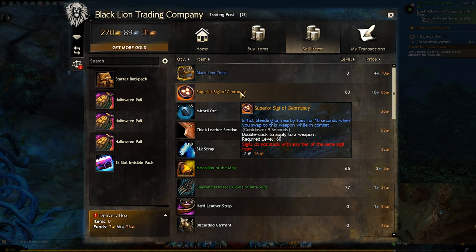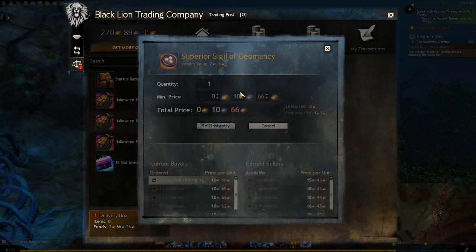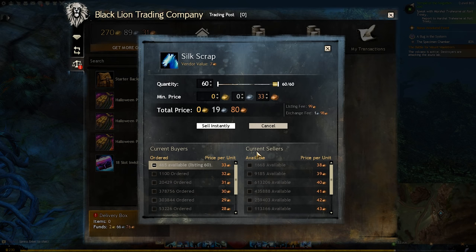So now you probably understand how the buy and sell instantly buttons work. Buying an item instantly is going to purchase that item for the lowest listed price, and selling an item instantly is going to sell that item for the highest buy order price. Whether you're buying or selling, you should compare the current buyers and current sellers because a lot of times there's a pretty big gap between the two prices. If you ever notice these prices are about the same, then it's probably okay to use the buy or sell instantly options.